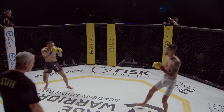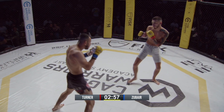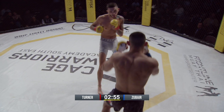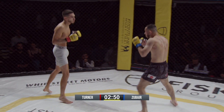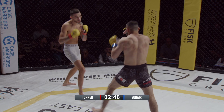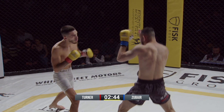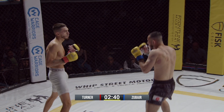Flyweight action here. Mo Zubar from Renegade in the all-black shorts, and his opponent Lee Turner from MMA Clinic Romford in the white long cycle shorts. Turner is 1-0, while Zubar, who took this fight on at a matter of hours notice, is three and six. Fair play to him for stepping up and making sure Lee Turner can fight here tonight.